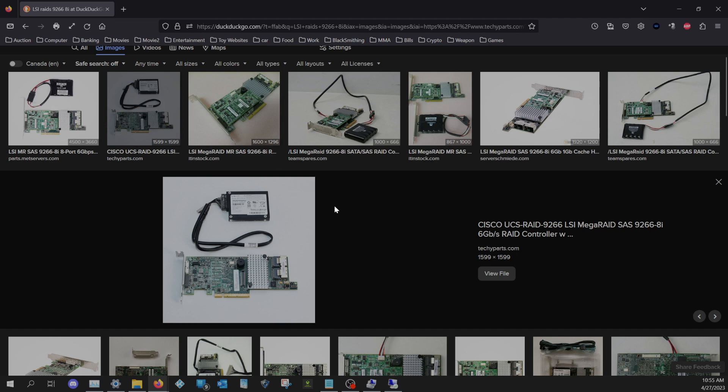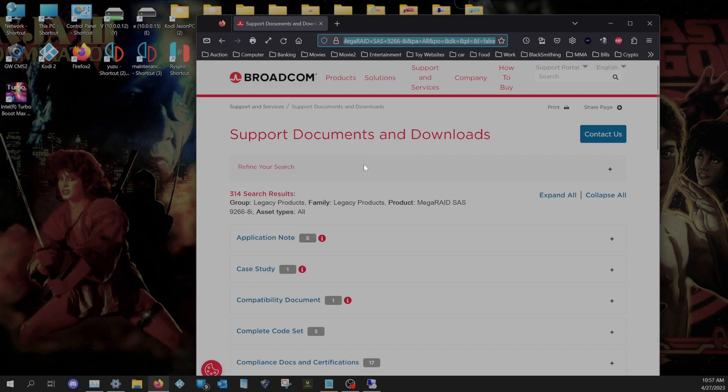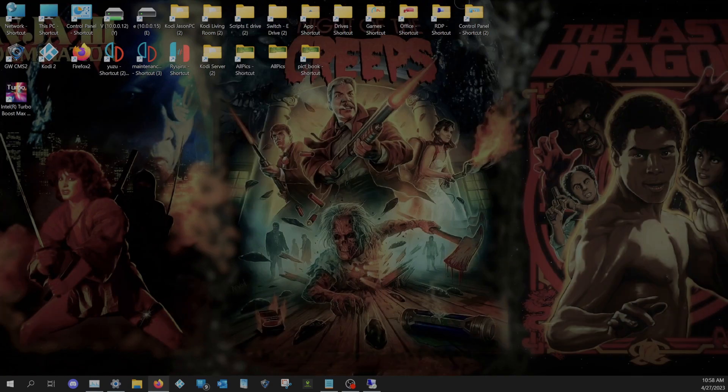I started thinking about it - storeport, storage port - and I thought maybe it's the RAID card. What you have to do is get the correct driver, because for whatever reason Windows 11 and Windows 10 22H2 don't have the right driver for this RAID card anymore. It just doesn't work, and when you go to install from fresh I wasn't able to hit the button to install a driver - maybe you can, go ahead and try.